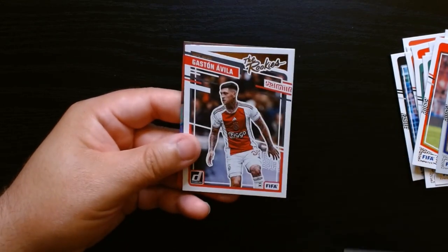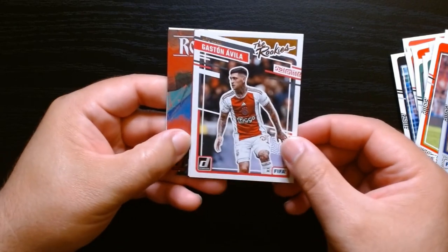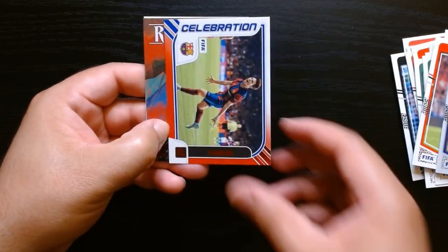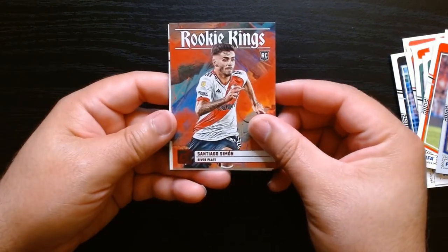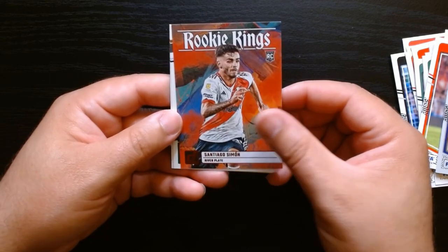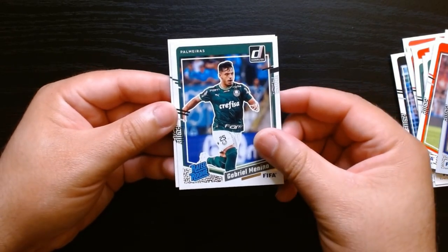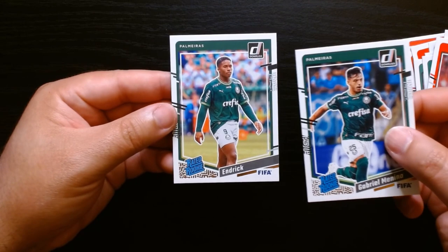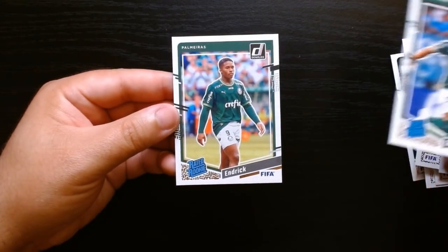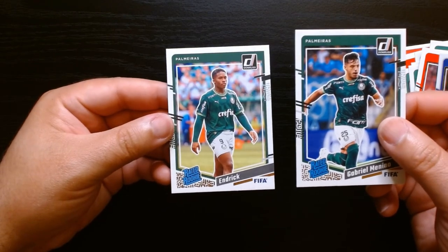Beautiful! Hey craftsman — we hadn't gotten any craftsman yet. Luka on the craftsman. The rookie of Gaston Avila of Ajax. We got a red of Barcelona on their celebrations and a red of Santiago Simon from River Plate in Argentina. Rookie kings and Gabriel Menino from Palmeiras — our favorite! I'm gonna start watching the Brazilian league. Enric — he got signed by Real Madrid, I think he got introduced a few weeks ago, a lot of expectations from this guy. I'll take this rated rookie as well.